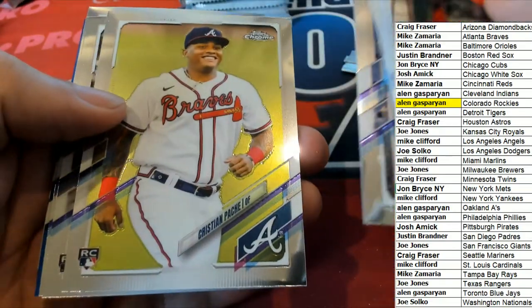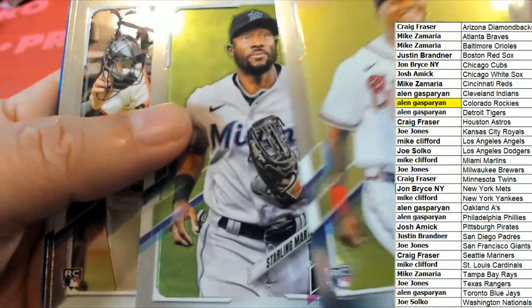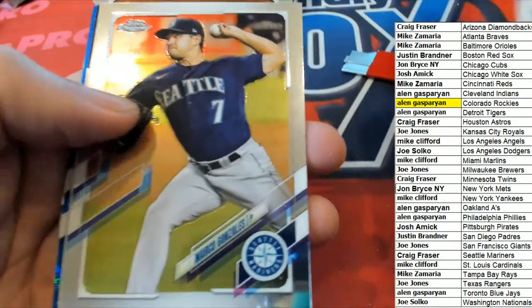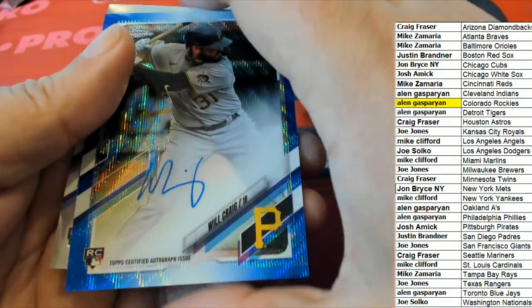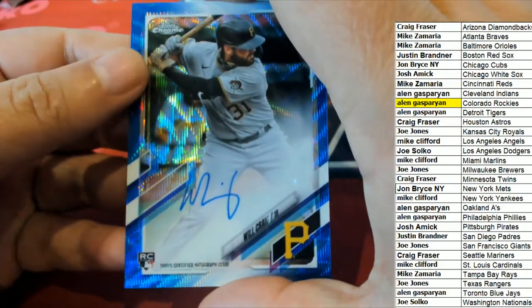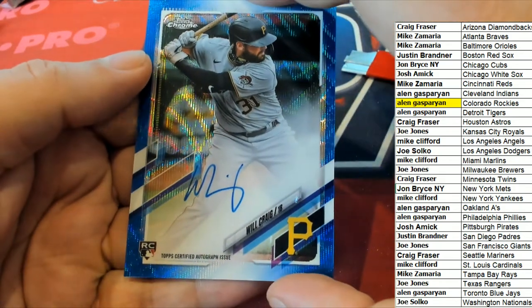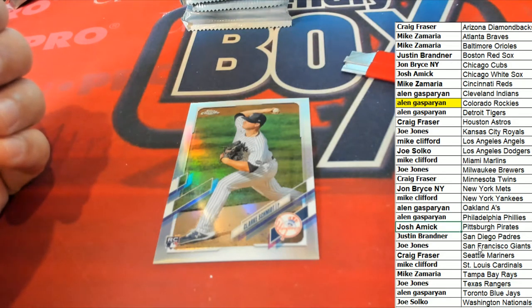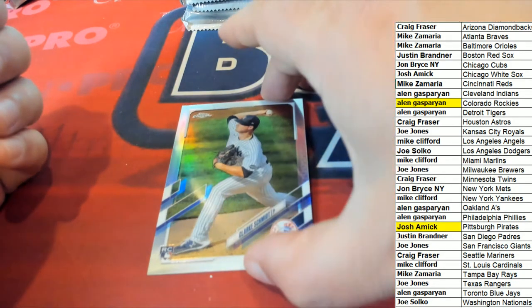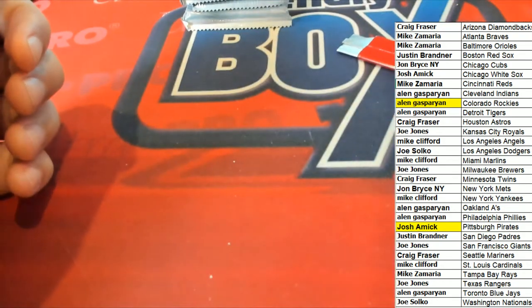Soto. Christian Patch rookie card. Joey Bart — nice, Joey Bart. Will Craig blue wave, number 2 of 150 — nice blue wave. Pittsburgh Pirates, Josh A — congratulations! Clark Schmidt, refractor rookie.